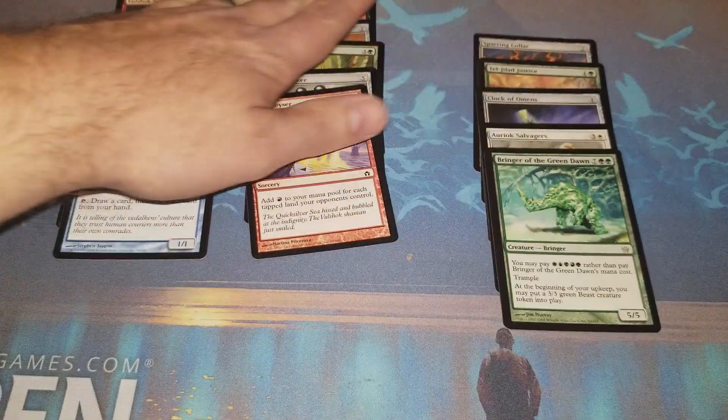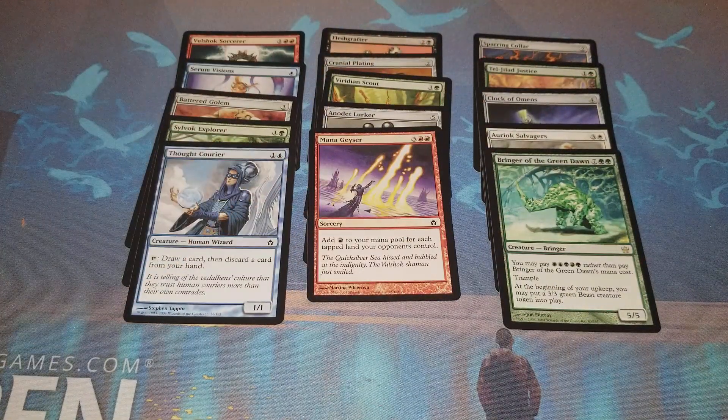I didn't really draft this set, I've drafted it once on Magic Online and I'm sure I didn't do well. My pick would probably be the pinger - the sorcerer - there are a lot of one-toughness utility creatures. Could be Sparring Collar, or maybe Auriok Salvagers. If you know what your pick would be put it down below, or if you played the format and really liked it let me know. Bringer of the Green Dawn seems fun in some formats, maybe EDH. Hope you enjoyed the pack - I've got a pack of Ravnica and Zendikar left, so be on the lookout for those. Thanks for watching.